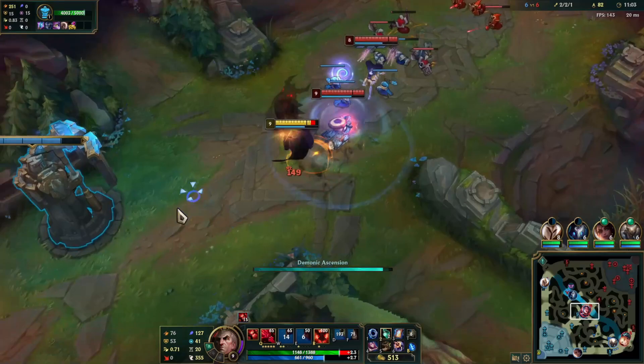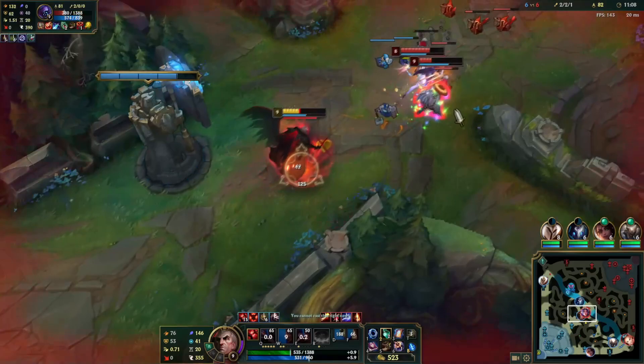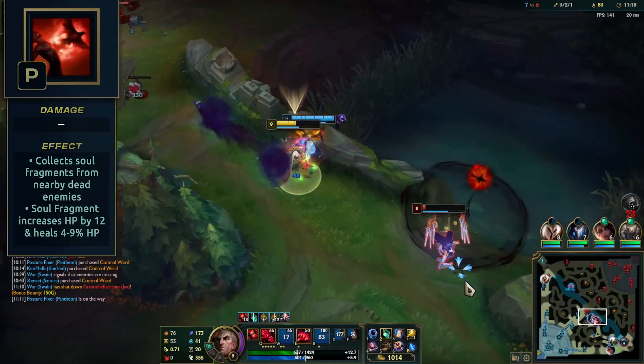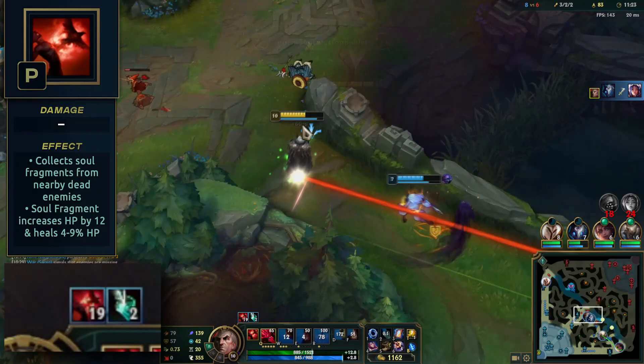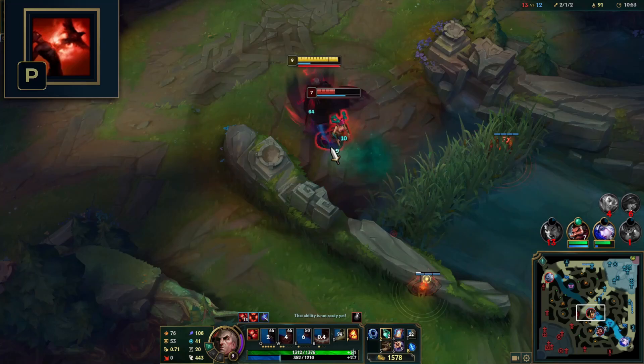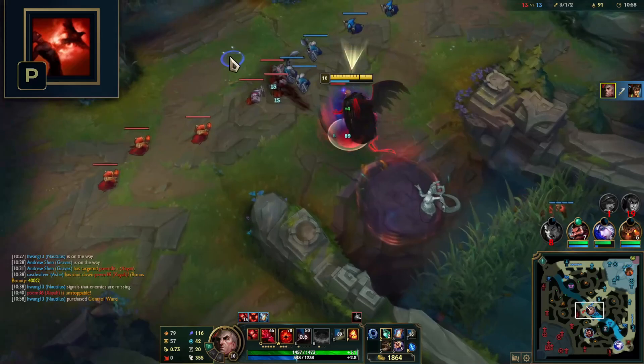Let's quickly cover his abilities, then after each one I'll show you tips and tricks you can use right now in your next game to gain an advantage. His passive, Ravenous Flock, leaves behind soul fragments after enemy champions have died. Your ravens will automatically pick up nearby souls. These souls will heal you for around 5-9% maximum HP and grant you 12 HP permanently, making Swain naturally tanky throughout the game and a pretty good scaling champion. We'll be able to pick up more souls from his W and E abilities.